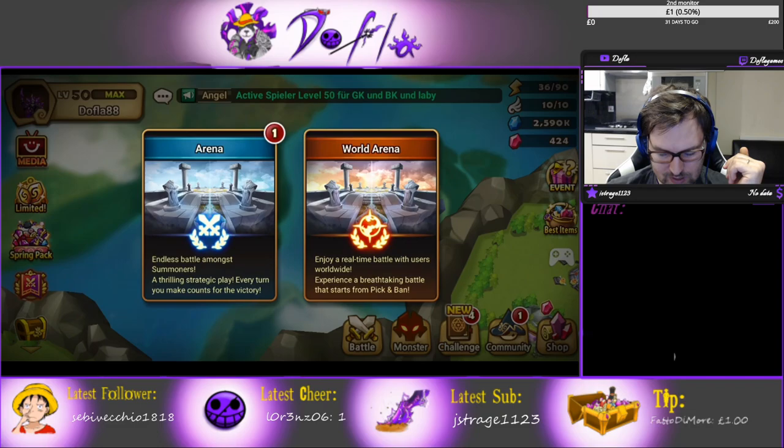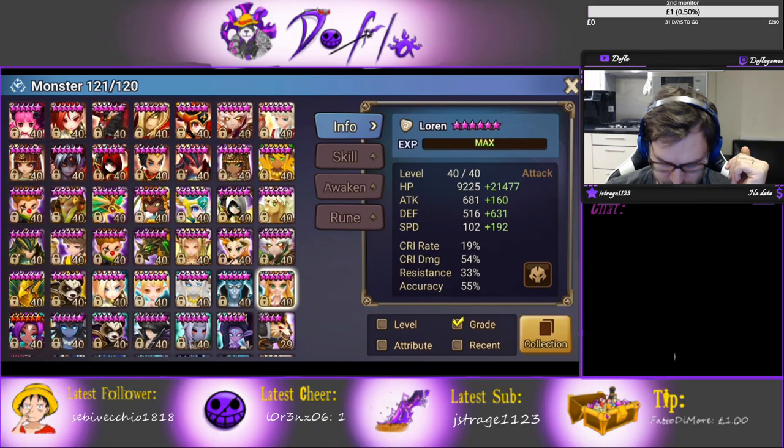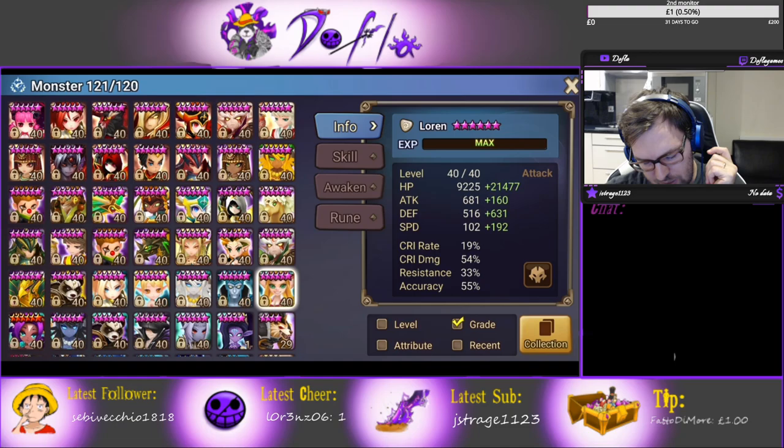I'm going to show you my Swift build which I'm using in RTA. I would probably lean towards the Violent build — it clutches up more things. But if you're trying to have a one-shot comp in RTA, the Swift one could be the way to go. Again, good HP, good defense, good speed, and decent accuracy — I would like some more accuracy and more speed but I'm testing it out. I could make it faster really. I'm going to keep trying it out.